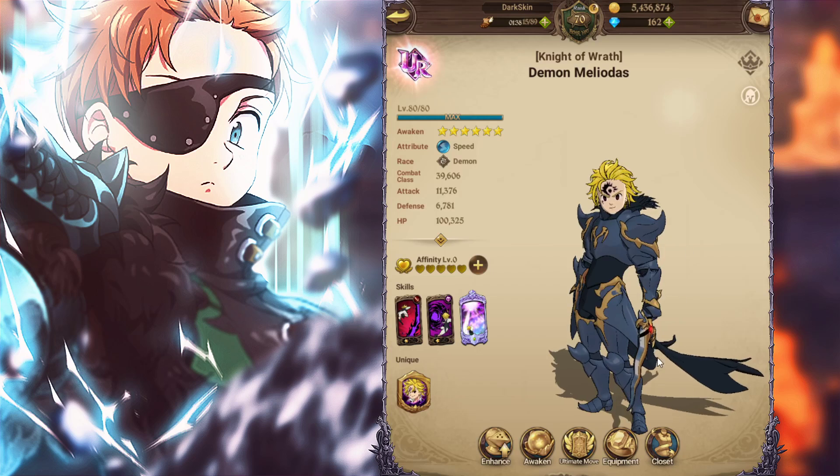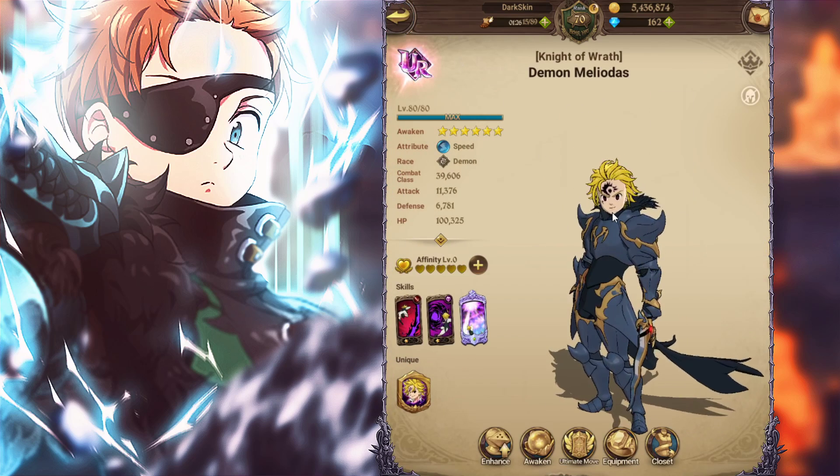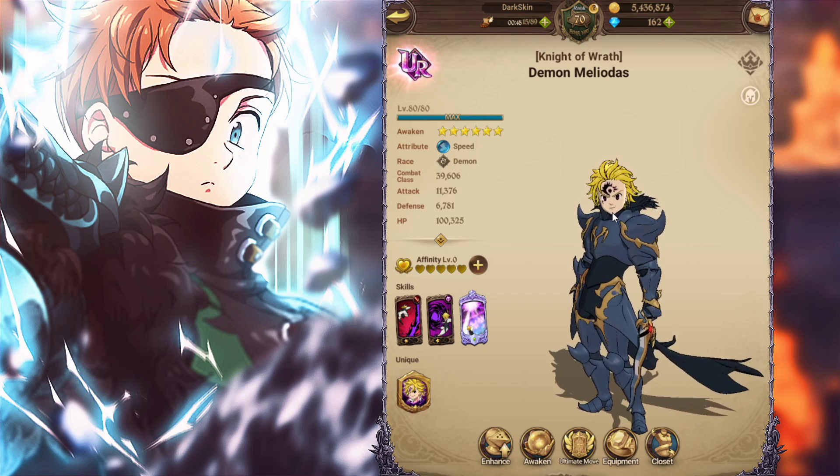Long story short: pierce sub rolls on Blue Demon Meliodas do more damage. Now there are pros and cons. If you run pierce rate subs, your combat class will go down — not by a huge amount, but around 1,000–2,000. That's because attack gives more combat class than pierce. The trade-off is you do more damage. On this team you don't have to run old food, so you can run combat class food to make up for the combat class you're missing.